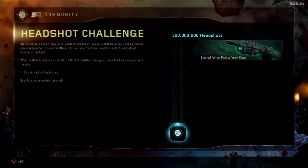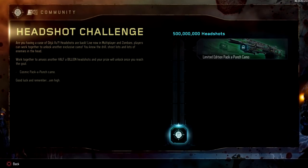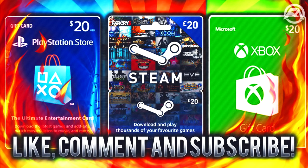We have a brand new community contract available in Call of Duty Black Ops 3, and once again we have to get half a billion headshots to unlock the cosmic camo. To enter this month's gift card giveaway, all you have to do is drop a like on the video, comment something down below, and stay subscribed to the channel. Good luck guys and enjoy the video.